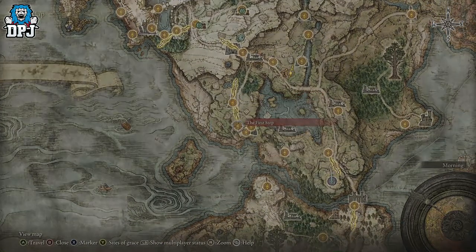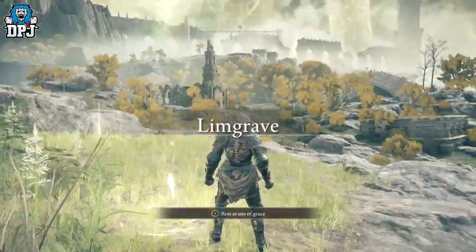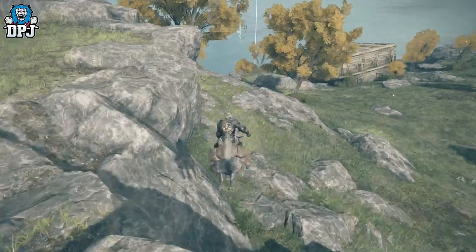If you come from where you start the game — the first Site of Grace — just follow the route I take, come down carefully, and come into this cave. You will eventually come across him. Do what I do on screen now and come and locate him.